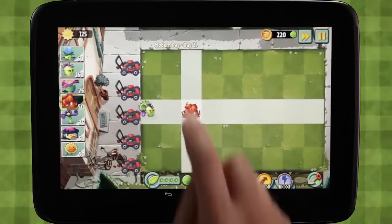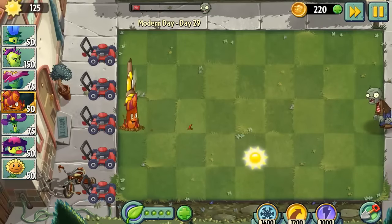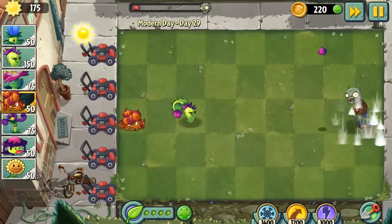I also want to introduce you to a new premium plant, the Escape Route. When tapped, the Escape Route will trade places with another plant you tap. This is the very first time we've ever let players move their plants around the board.